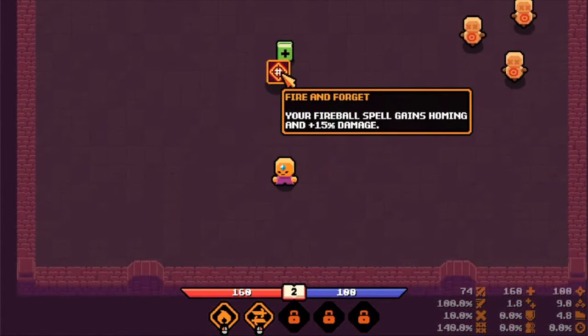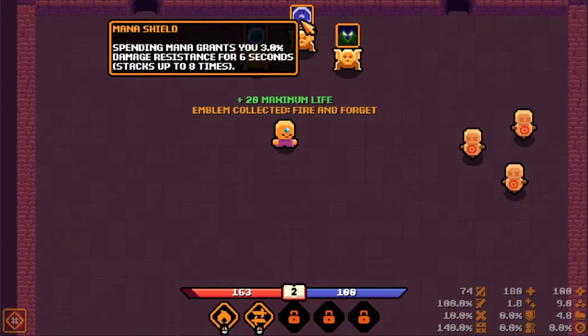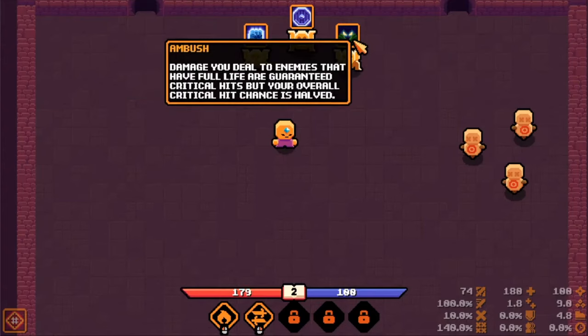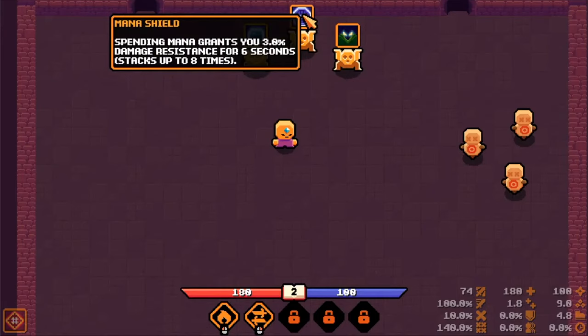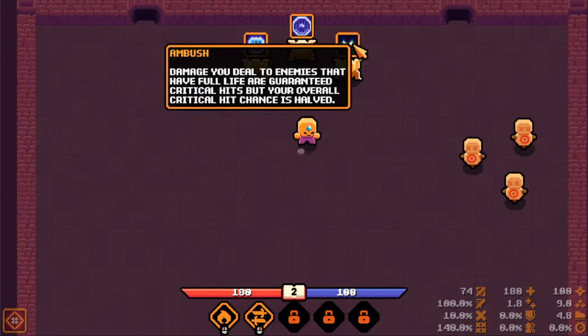We get this upgrade: fire and forget - your fireball spell gains homing. This is amazing right at the beginning of the game! The other options are: spending mana grants 3% damage resistance, basic spell grants 8 mana, and damage dealt to enemies at full life are guaranteed critical hits but your overall critical hit chance is halved. I like the damage resistance one, especially with these blades. It stacks 8 times so it'll be 24% damage resistance. Let's go with this.